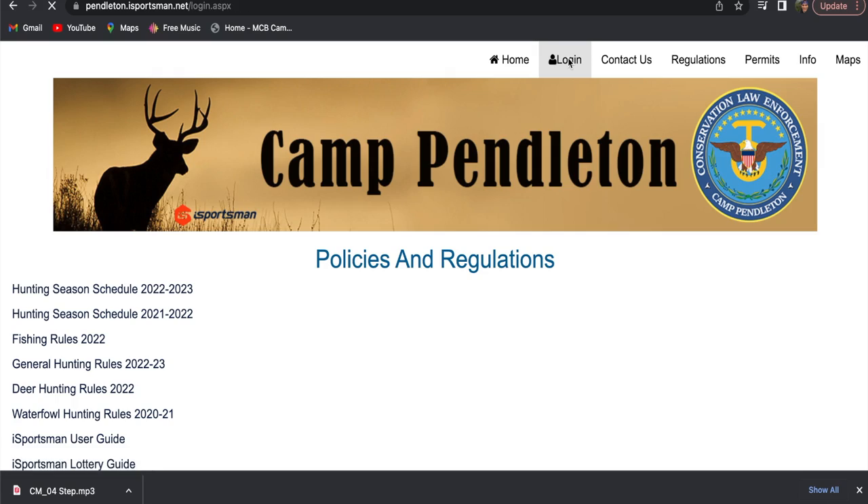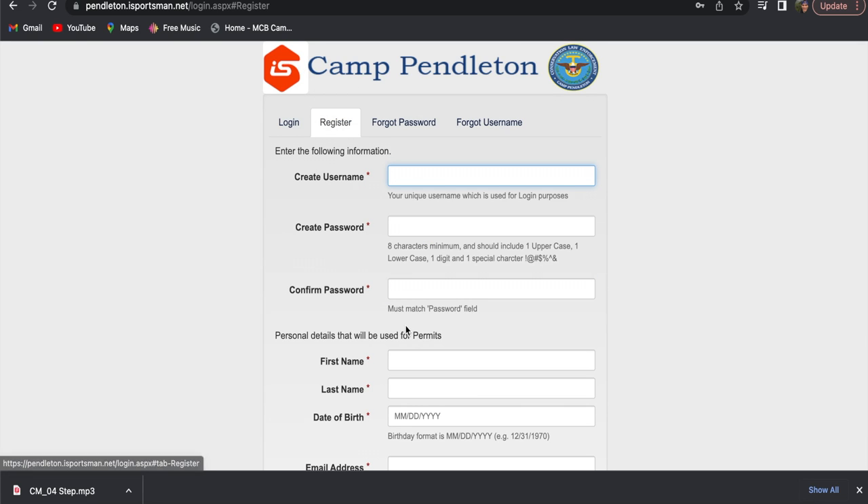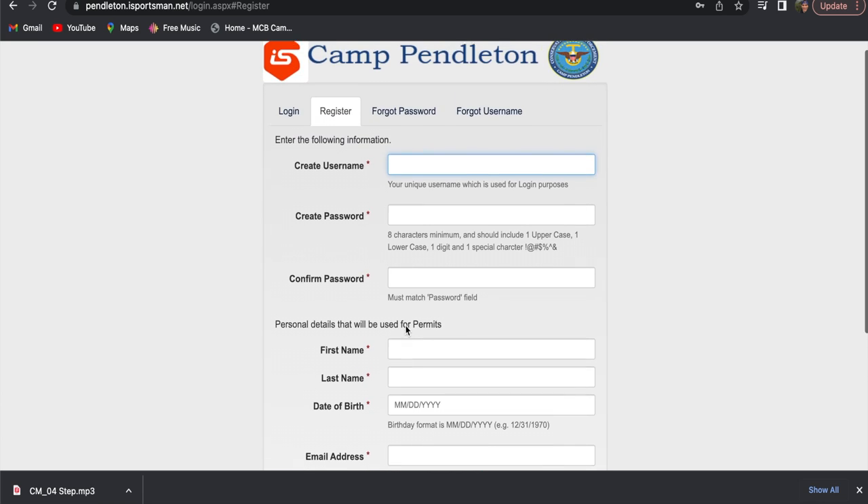Step two, you need to set up your iSportsman account. Setting up the iSportsman account is pretty straightforward. You're going to go to iSportsman at whatever military compound you're planning on hunting, you're going to fill out the registration form — basic information, to the point, no secrets here.